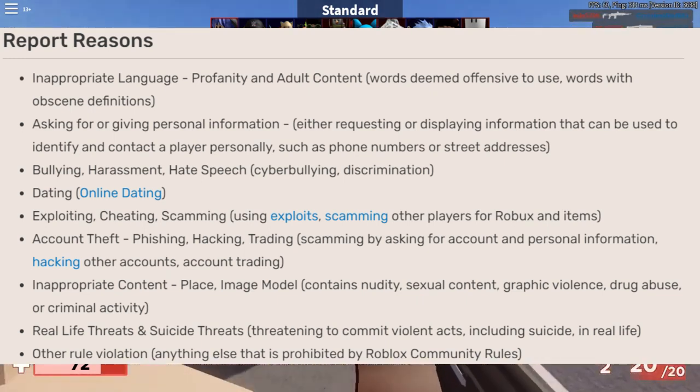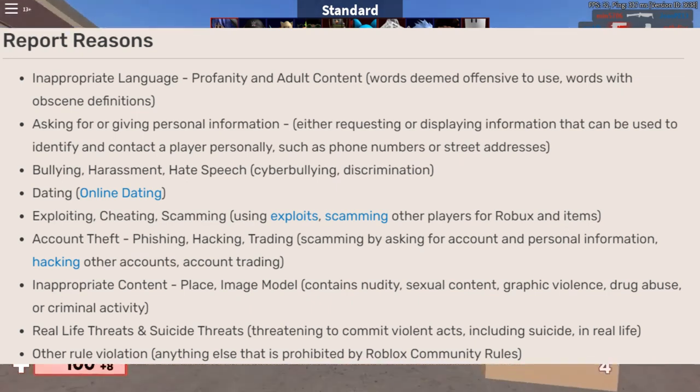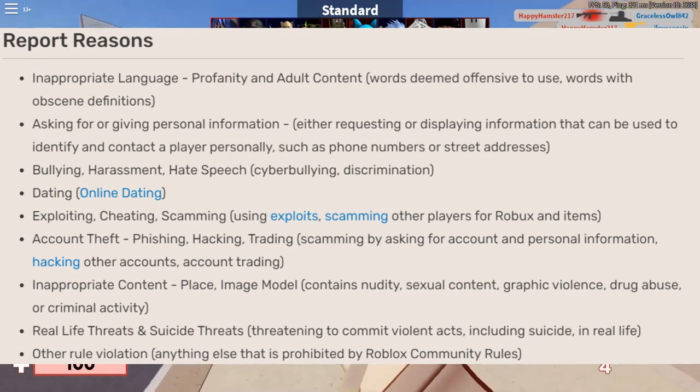Number 2: Requesting or providing personal information — either requesting or displaying information that can be used to identify and contact a player personally, such as phone numbers or street addresses.